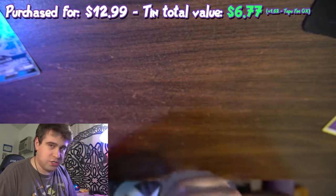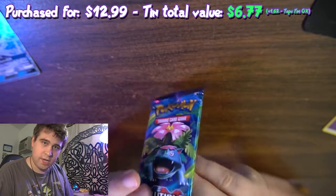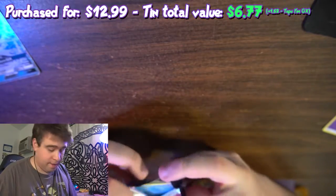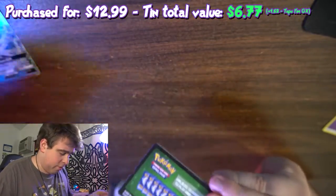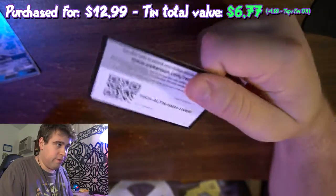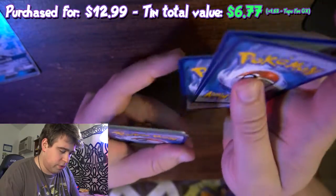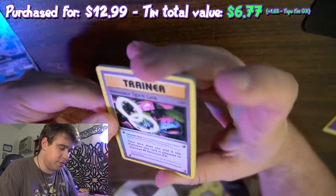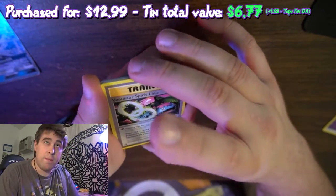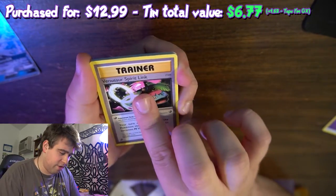Now I'm going to try to get through this Evolutions pack as fast as I can. If my second camera dies while we're recording, you'll see it go away and I'll just do the outro on the camera that's not dying. There's the code card for you. This Evolutions pack, I believe, is only three from the back. If you're not familiar with Evolutions, it's basically the re-release of what the original generation was, plus Jungle and Fossil, I think. I might be wrong on that.